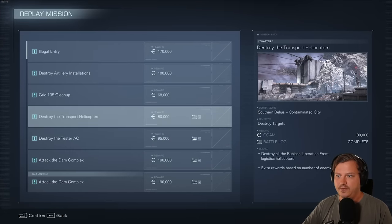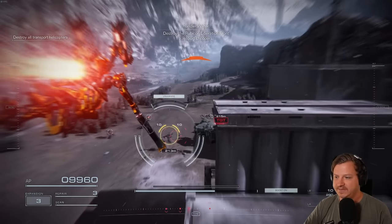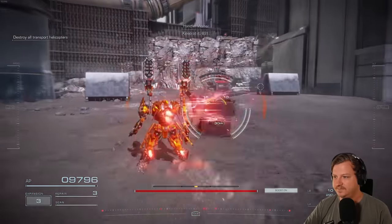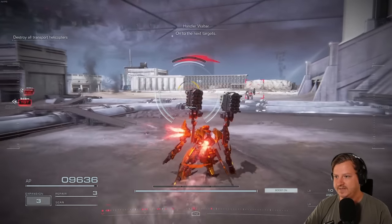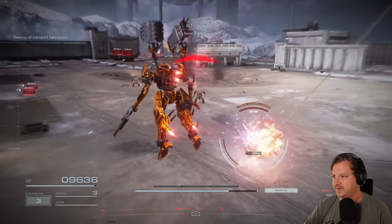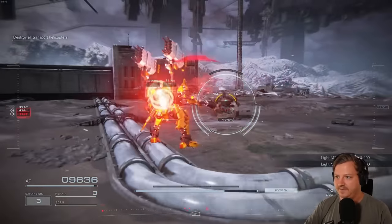I'm going to be replaying through in order on the replay mission list. First off we have Chapter 1, Destroy the Transport Helicopters. At the start of the mission just destroy the first two helicopters. After flying up here, he'll be behind these MTs — clear them out first. He's right there in the background, so all you got to do is beat this guy and finish the mission.